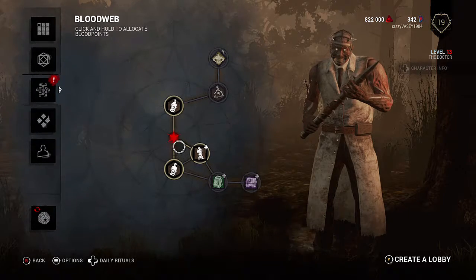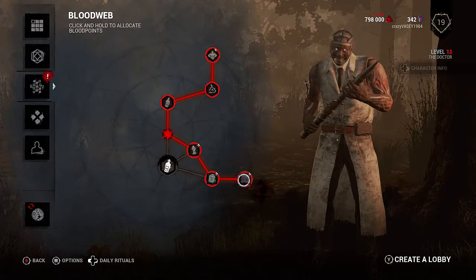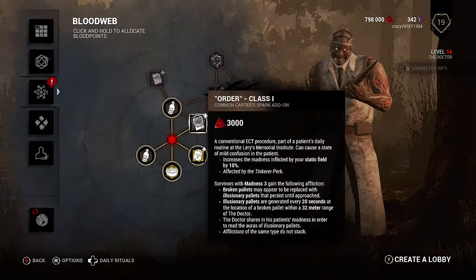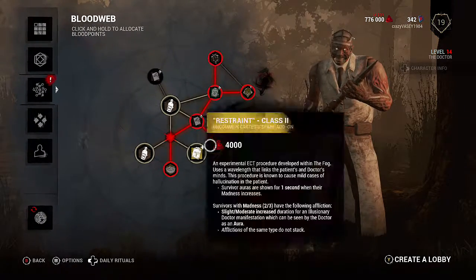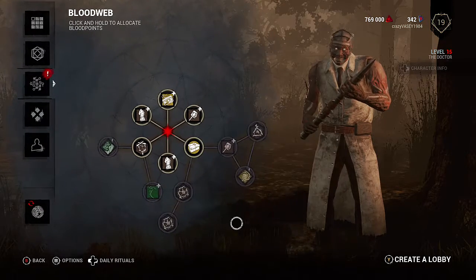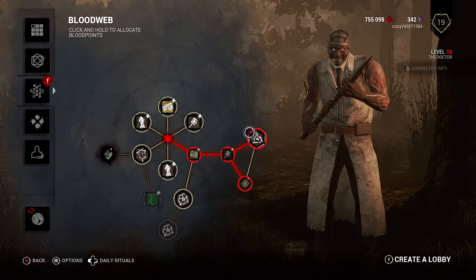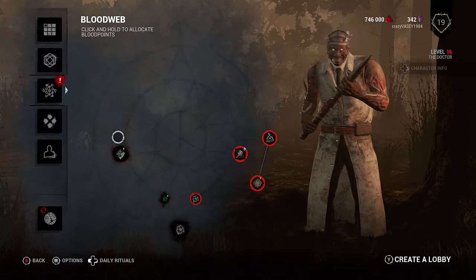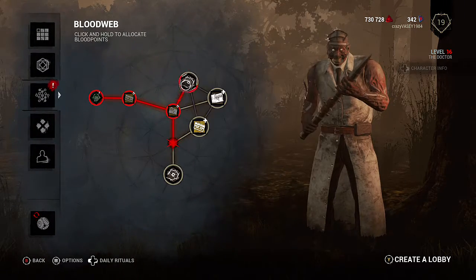Doctor is level 13 now, nice. I'm picking up as many perks as I can — the ones I fancy using with the Doctor — and as many add-ons as possible, especially the wreaths because they give you more blood points. Got my second perk slot. I always put up some extra boxes; go for the cheaper ones first to level up quicker, and when you get higher up on the blood web you get a lot more popping up. Level 16, we're getting there slowly but surely.